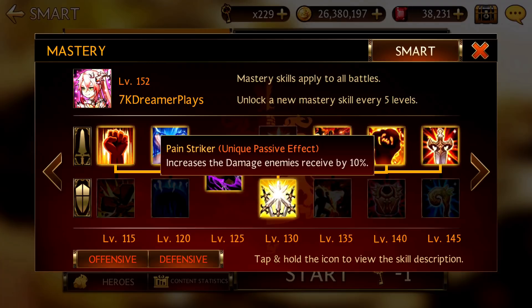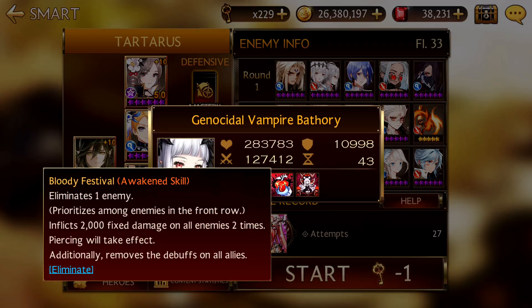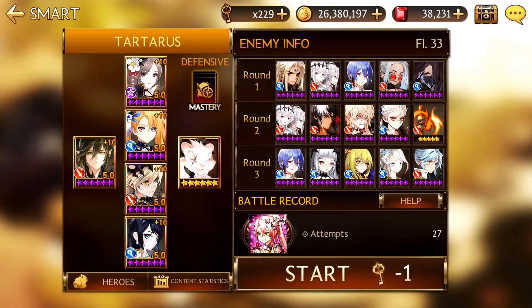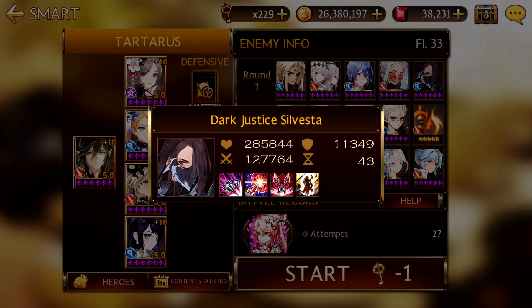And for 1-4-0, you can flip it up. So that's about it and we are going to look at floor 33. You have Battery who eliminates but there's no elimination taking place in Tartarus so don't worry about that. But it does do quite a bit of damage and may kill your heroes.